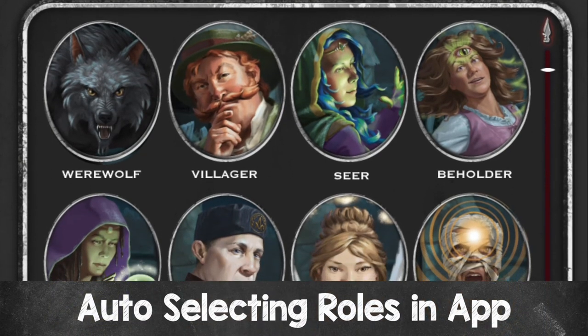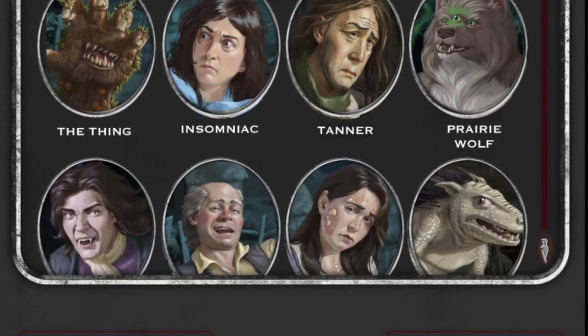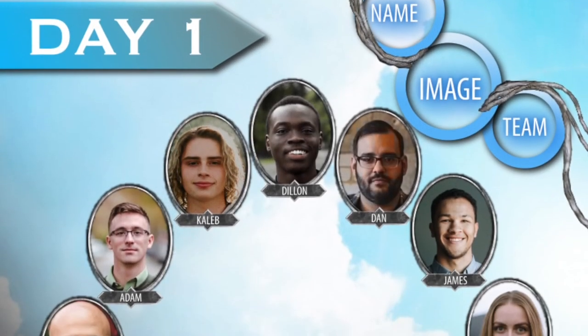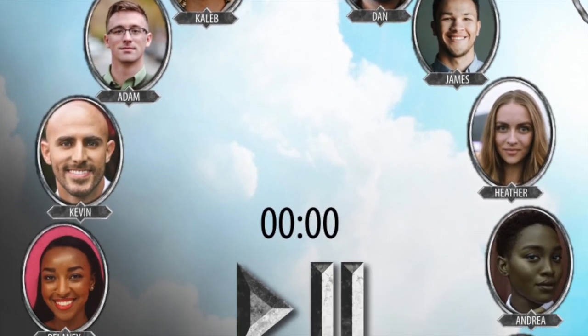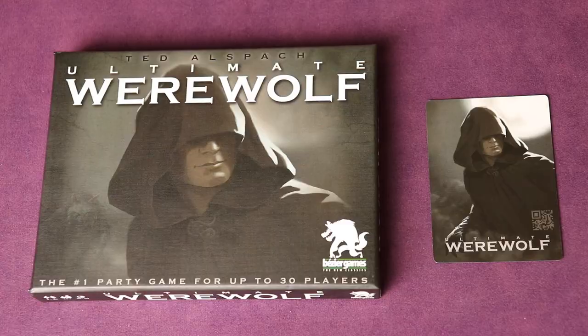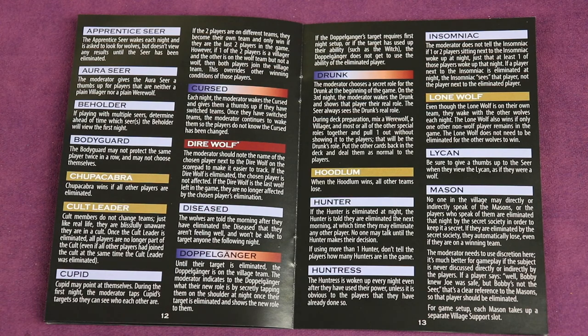If you don't want to select the roles yourself, you can download the free companion app which will help you select the roles and also keep track of which players have which roles. We've made a separate video specifically for how to use the moderator app, and the link is in the description below. To use Ultimate Werewolf with the app, you need the newer version — you can tell by looking at the backs of the cards for a QR code, which means it's compatible with the app. The rules have extra information about the roles that isn't covered on the cards, and that information is useful whether you use the app or not.